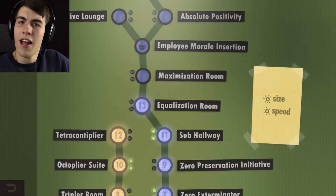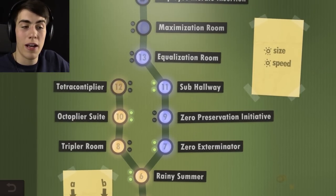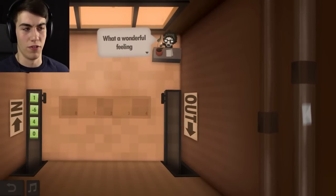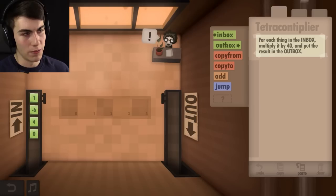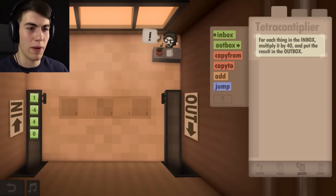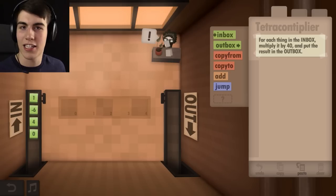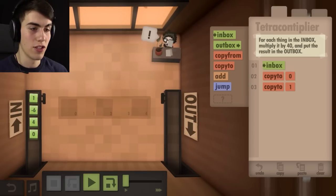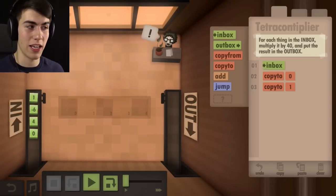What's the Tetracontiplier? A tripler is pretty easy — that's where you triple something. An octiplier multiplies by eight. Tetracontiplier — 'tetra' means four, 'conta' must mean ten or something along those lines. The in-game text says all your work over the last few years comes together in a well-executed assignment. For each thing in the inbox, multiply it by 40 and put that result in the outbox. I think what we need to do is copy it to zero and one, do a certain amount of multiplication, then add the last one in again.